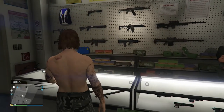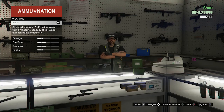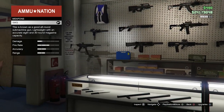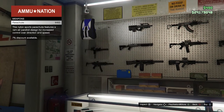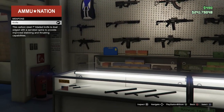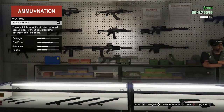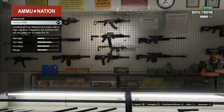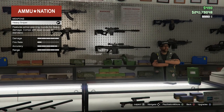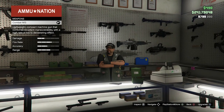Okay, so this is our Ammu-Nation. Let's see if they added any new guns. Pistol was there, knife, SMG, nothing new, assault SMG, pump shotgun, assault shotgun, advanced rifle, carbon rifle, assault rifle, sniper rifle, heavy sniper, combatant.